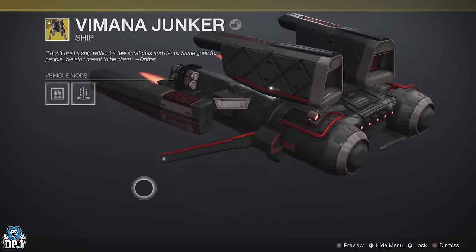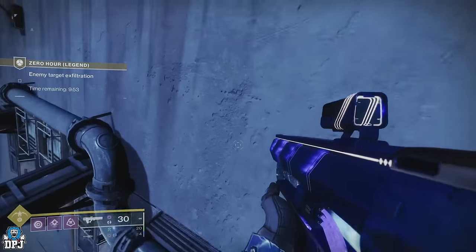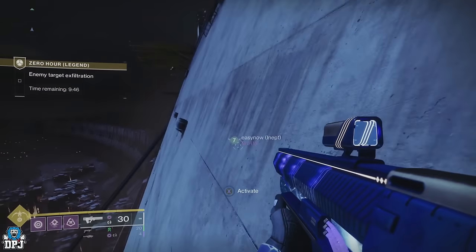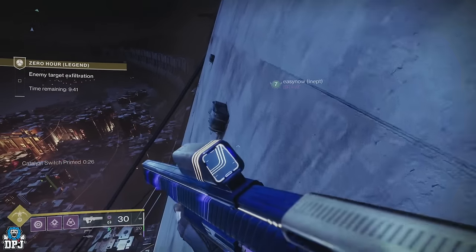We will start with three separate pairs of switches, which are found throughout the Zero-Hour mission. These switches require you to act fast, because once you pull one, there's around 30 seconds before you have to pull the other or the timer runs out. But don't worry if it does run out — you can rinse and repeat this until you get it done, it doesn't matter.